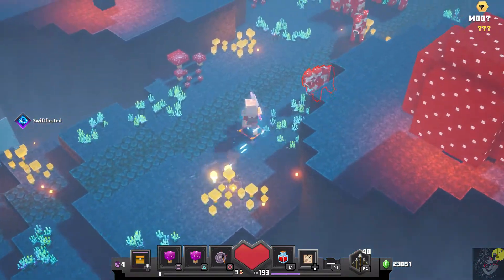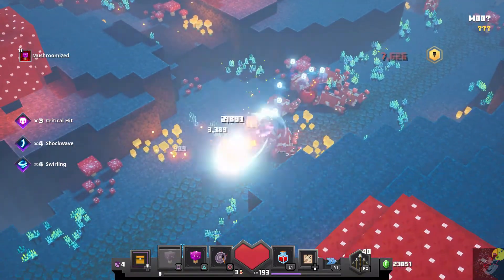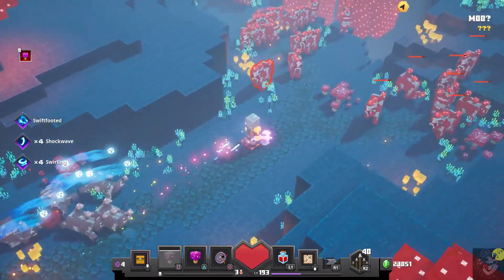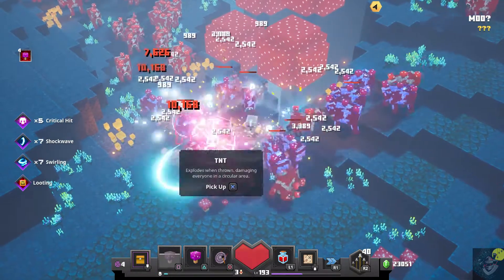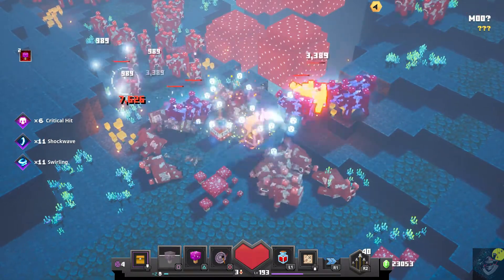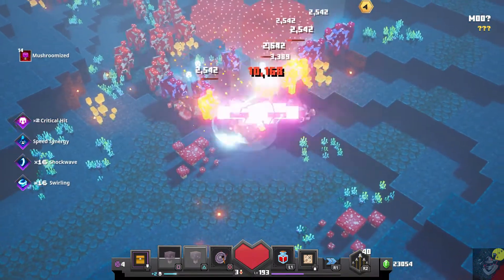We're going to cruise through here on the Moo level — the secret level unlocked when you get all the runes — and just smash on some cows to see how it goes, paying attention to what really wrecks them and does the best job.